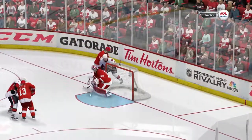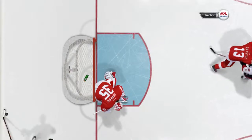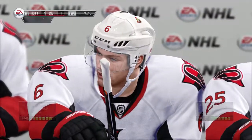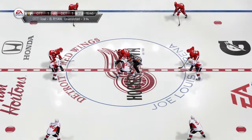He out-waited the goaltender and was able to put it by him. Edzo, this has got to be a great shot — because from my angle, there doesn't look like a lot of net. Even with the goaltender down, he seems to have most of it covered. Over three minutes played here in the third, and the Red Wings are now the tied team.